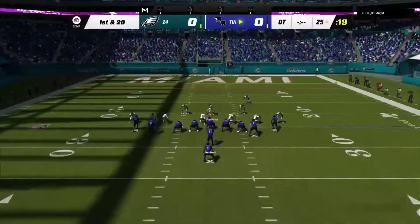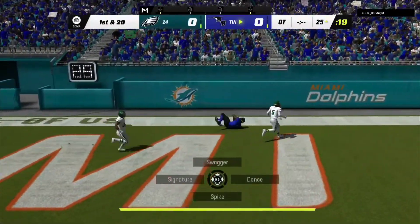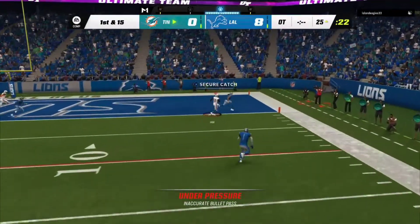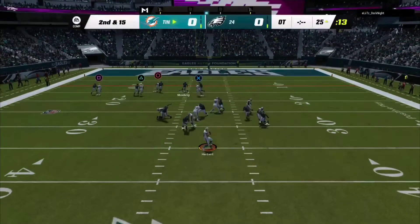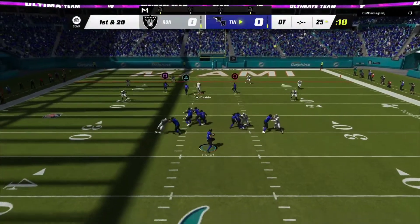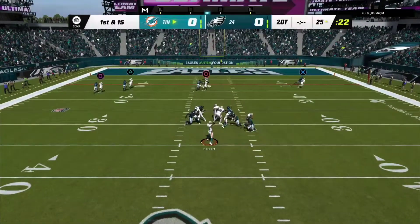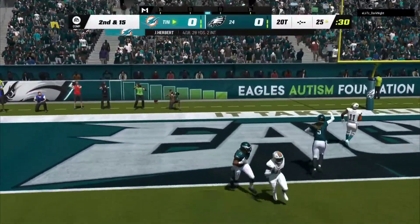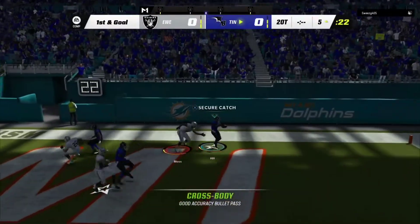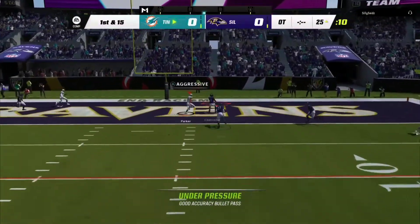Most impressively was throwing on the run — that's what surprised me the most. He made a couple of crazy cross-body passes that nobody should really be throwing. Look at this play: someone in his face, throwing backwards — that was Mahomes-like, I'm not exaggerating. He put it exactly where it needed to be. There were also a few times under pressure where he did sail the ball a little too much.